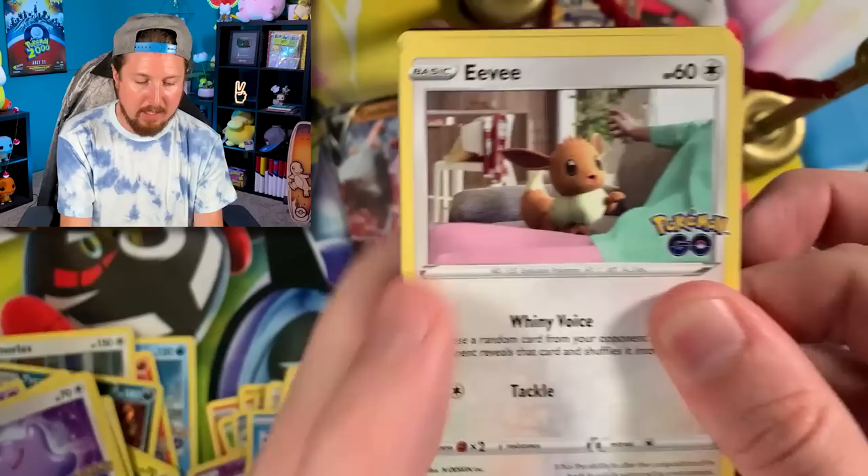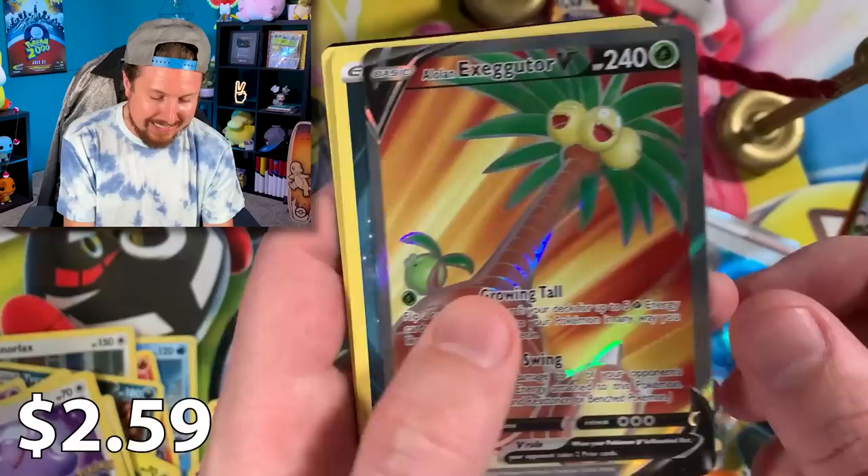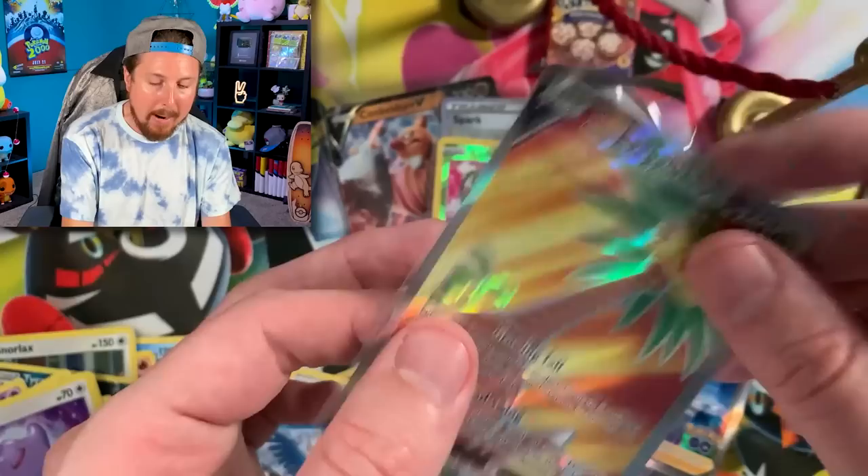Going into the next booster pack — Breaking Family, we have Eevee, Meltan, Pidove, Wimpod — and another Slaking? No — Alolan Exeggutor V! Nice! Let me go ahead and sleeve up the Alolan Exeggutor V.